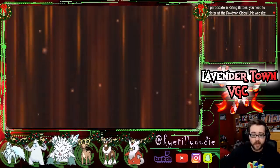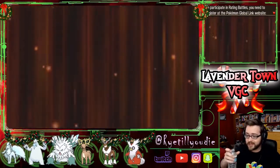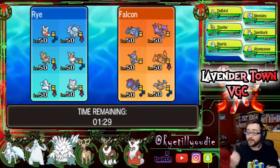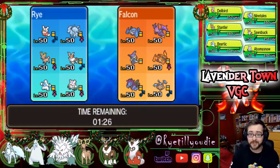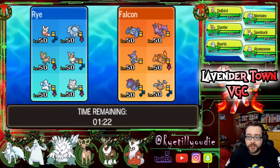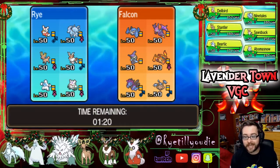But you know what? It's Christmas, I want to make it fun. I feel like you guys deserve some fantastic holiday content, so we're going to do the whole thing. We found our first opponent of the day, Falcon. He is running Metagross, Naganadel, Tapu Fini, Charizard, Hydreigon, and Hitmontop.